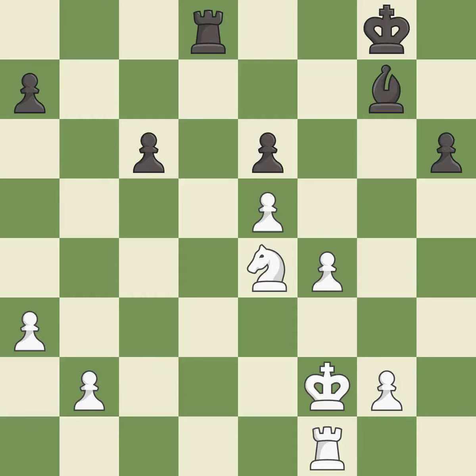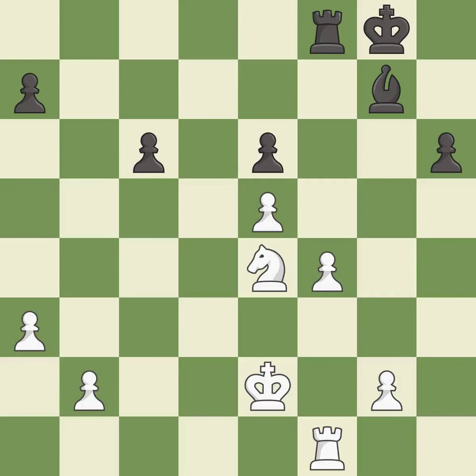This activates the king in the end game by getting it off of the back rank; it is good. This threatens to fork pieces; it is good. This frees a pinned pawn, allowing it to provide defense. This prevents the opponent from being able to fork pieces; it is good.